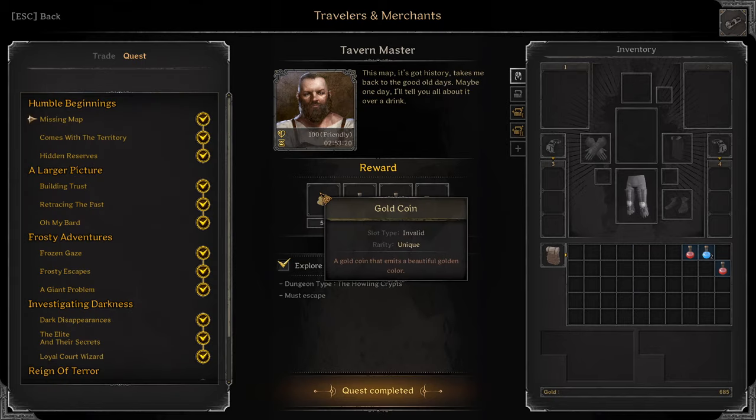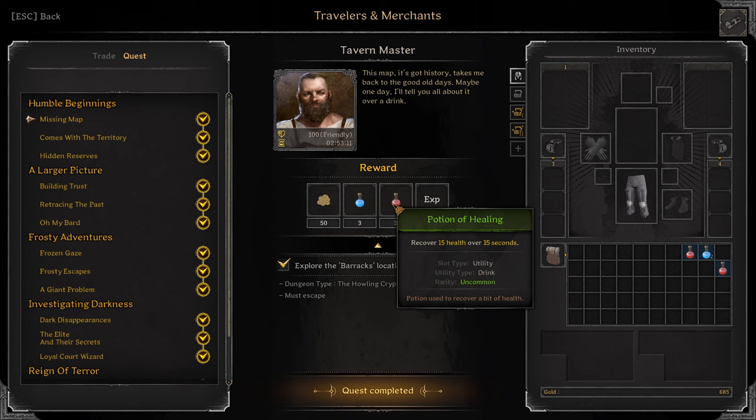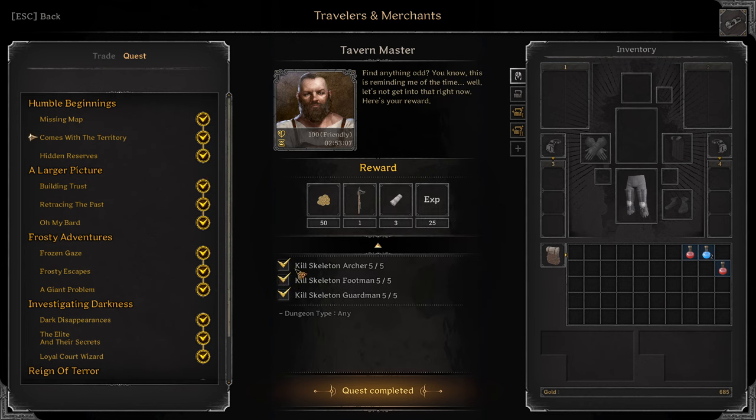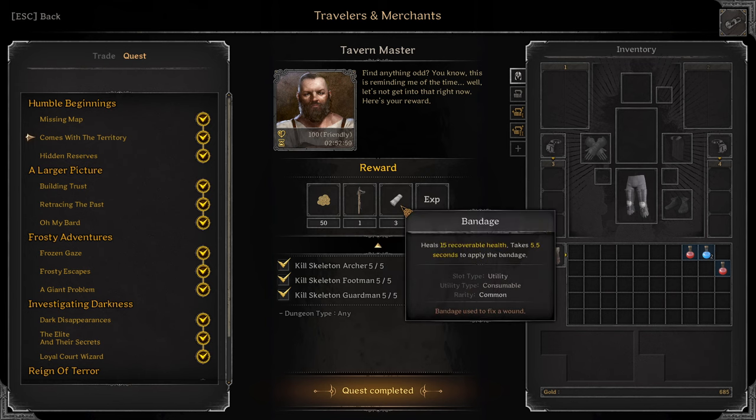Next is Tavern Master, who has a lot of quests. First quest: Missing Map. Explore the Barracks location on the Hole in Crypts. Reward: 3 Potions of Protection, 3 Potions of Healing, both green quality. Composite Territory: Kill Skeleton Archer 5, Kill Skeleton Footman 5, and kill 5 Skeleton Guardsmen. Reward: Green Crossbow and 3 Bandages.